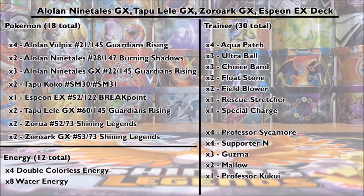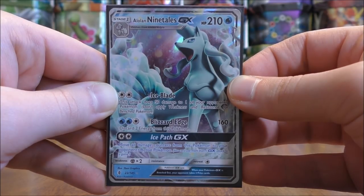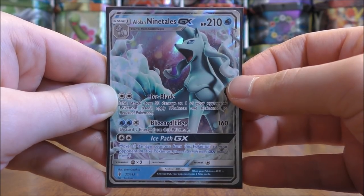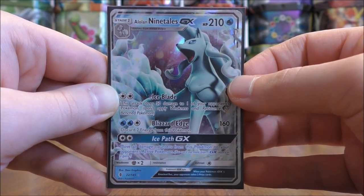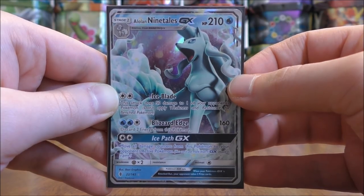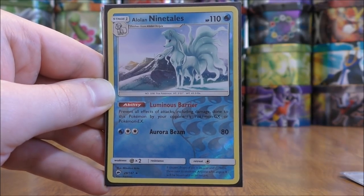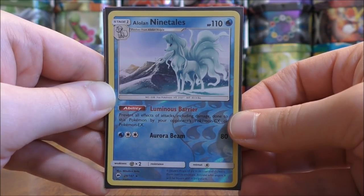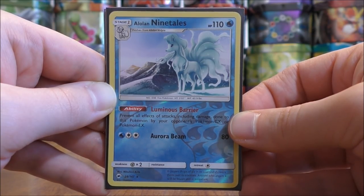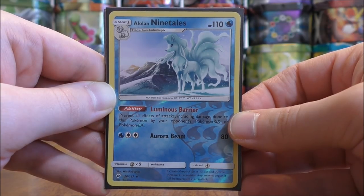My Alolan Ninetales deck is mainly a water type deck. I use only basic water energy and four double colorless energy. The Pokemon types in this deck are water, darkness, psychic, and lightning, and many of them utilize colorless energy when attacking. Alolan Ninetales GX's Ice Blade, Ice Path GX, and Blizzard Edge can all utilize colorless energy. The non-GX Alolan Ninetales can be set up quickly, requiring only two energy cards to use Aurora Beam, and its ability prevents all effects of attacks, including damage, from the opponent's Pokemon GX or EX.